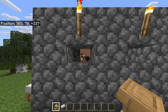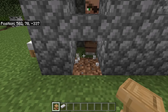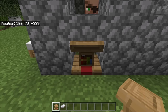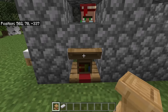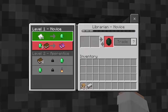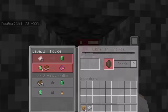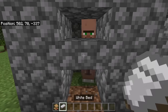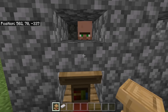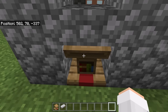The next step is to link this villager to a workstation that you want. First break this block, then place the workstation over here. Now wait for the villager to link to the workstation — the villager should then link to it. You can now check its trades. If you want to get different trades, you can break the workstation to delink it, then place the workstation back down. You can keep breaking and replacing the workstation until you get the trades that you want.